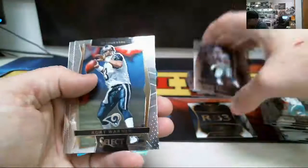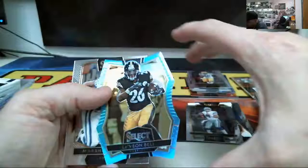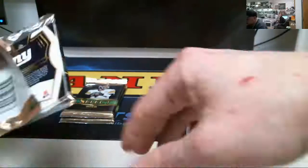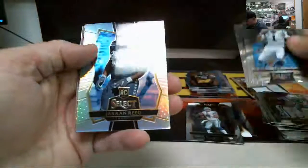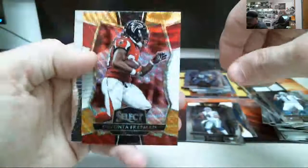Dak Prescott — I mean Dak Prescott rookie card. That's nice. Le'Veon Bell, numbered to 125. Jared Reed prism. Let me know if you want to get rid of that one, Ryan.